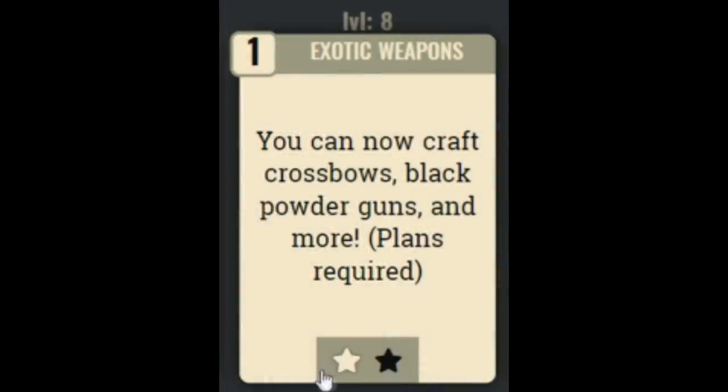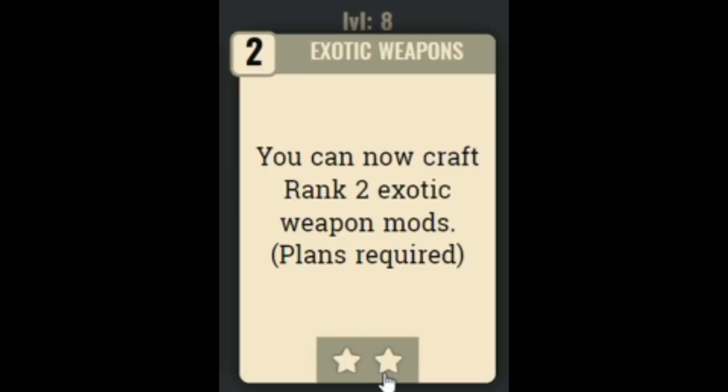Next we have Exotic Weapons, which lets you craft crossbows and black powder guns, though you do need the plans first. Note that Exotic Weapons only goes up to rank 2. Crossbows do in excess of 100 damage later on, and black powder guns do over 100 damage even though they use 50 caliber bullets — both are very slow to reload. But they're really fun and look cool. If you want to have fun, I'd recommend giving this one a try.